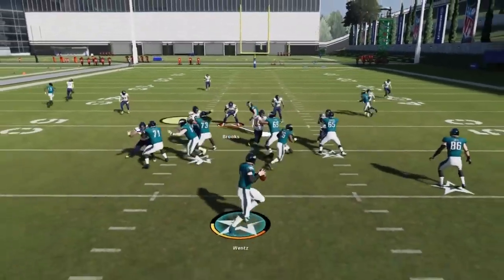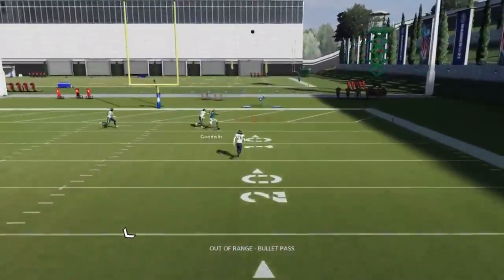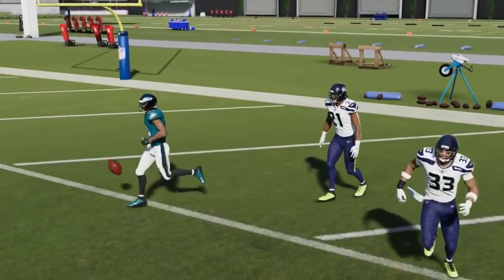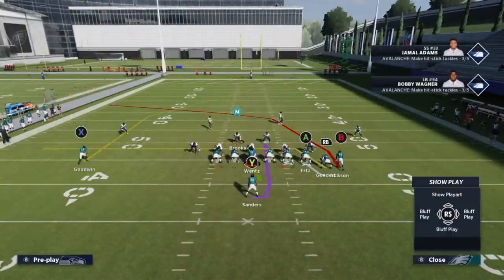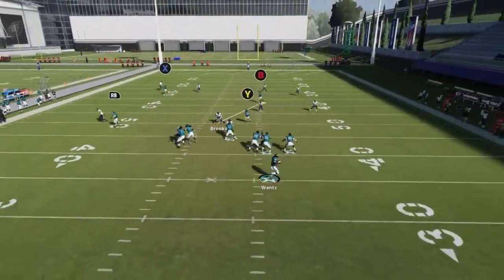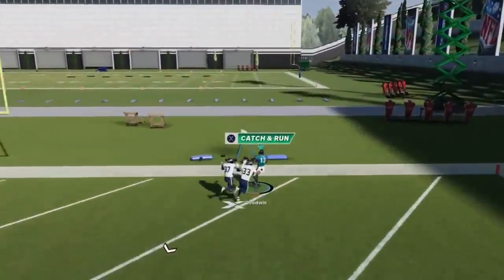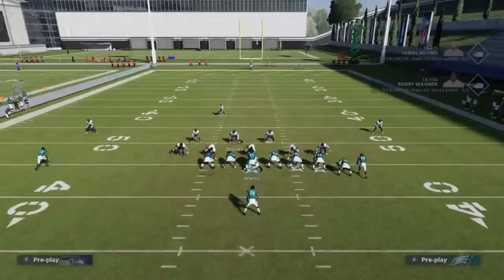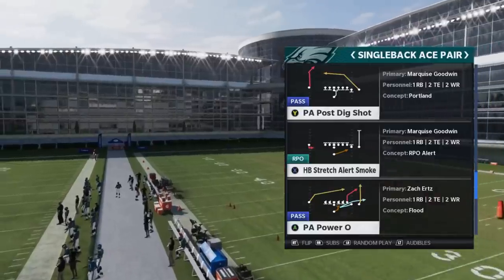Next up we've got the close PA cross. Against cover one or cover three, it's a potential one-play touchdown — you just have to wait for the X route to cross. It still beats the safety. Against cover four it's essentially the same thing, no real adjustment needed. The X route is still going to be gone. Against cover three and cover four, it can be a one-play touchdown.